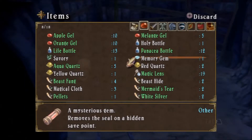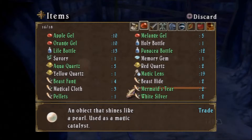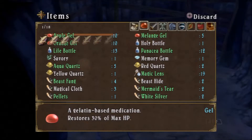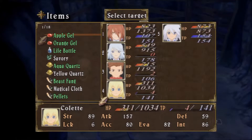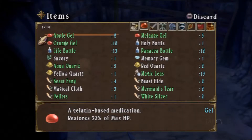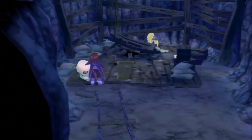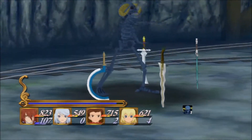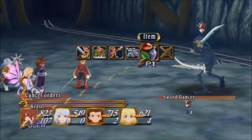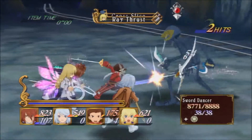Let's — do I have anything that heals everyone at once? Because that would be cool. I don't think I have that though. What does this do? That heals health and TP. I'm going to have to just spam my apple gels, I guess. There we go, that should be good. Which means I barely have any for Kratos. I need to buy more apple gels the next time I'm at a place. Alright, I think I can beat this guy now. Let's fight!